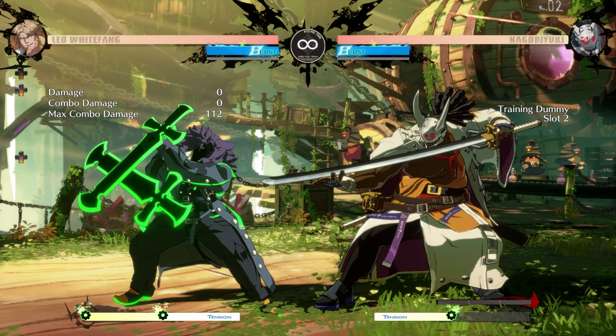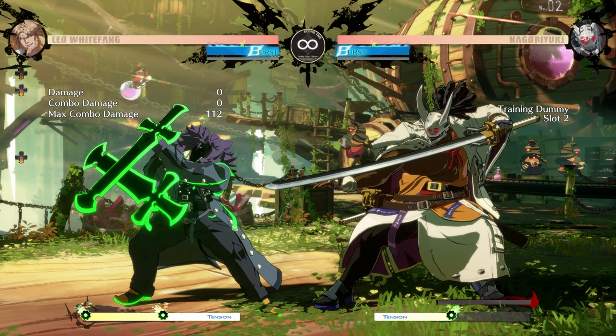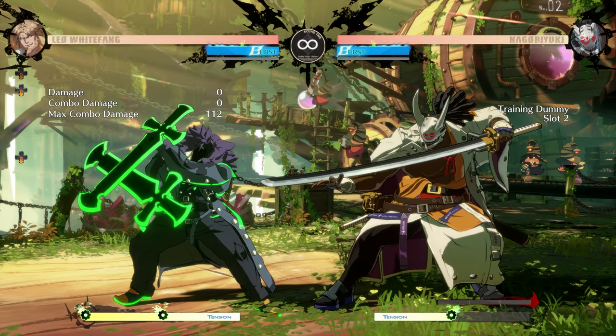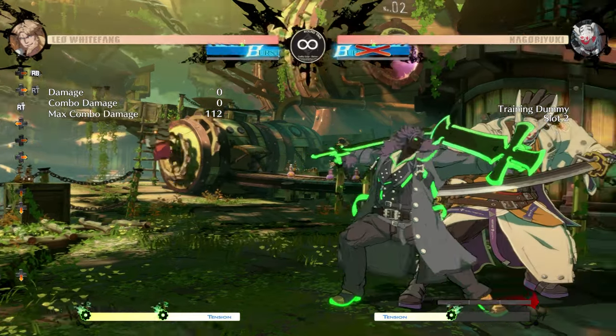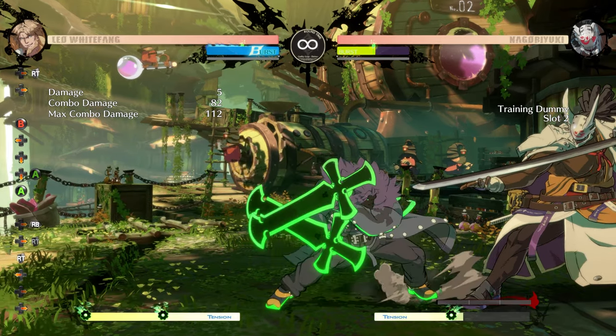We're going to start by breaking down the deflect shield and some of the common mistakes that players make. One of my pet peeves is that players use the deflect shield on wake-up to alleviate pressure — that's the whole goal — but it gives you pushback on wake-up and it doesn't really solve your problem.